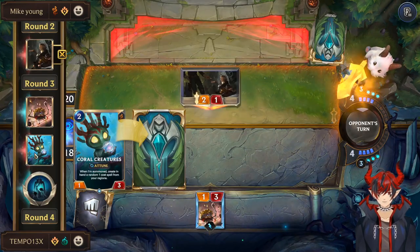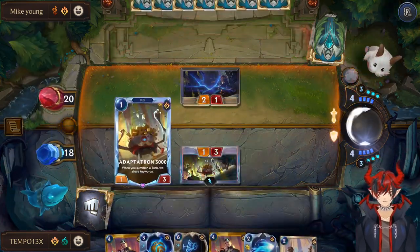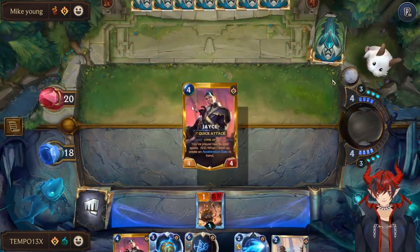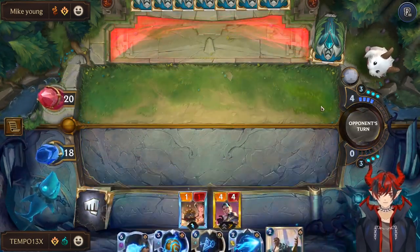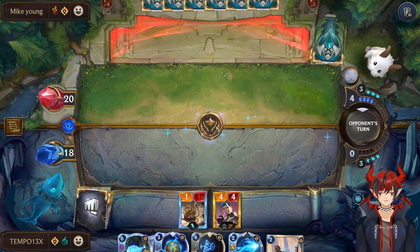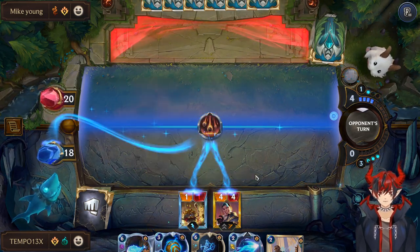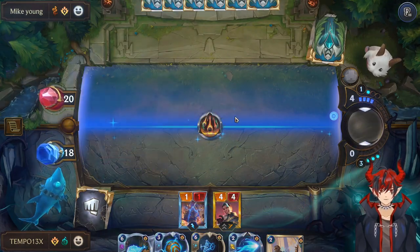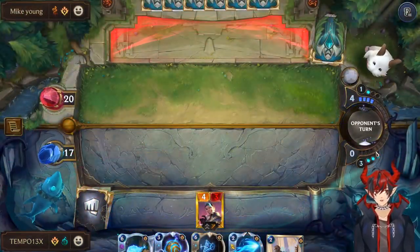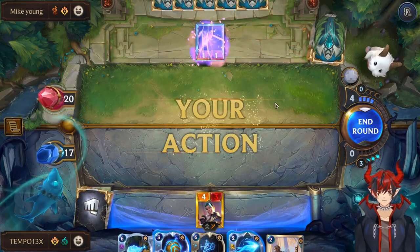That unit just has too many stat points — kind of annoying. Using Freljord Rise to prevent damage and block their Quick Attack on their attack turn. I want Heimerdinger off the top — he would be so good for us. Second Make It Rain yet. We're going into five, floating three, so that's eight mana. We can do Financier and then also play a six-cost spell.